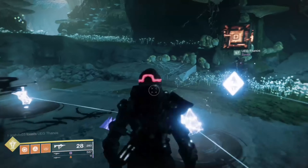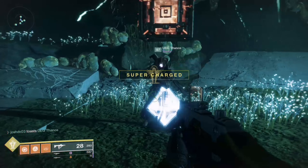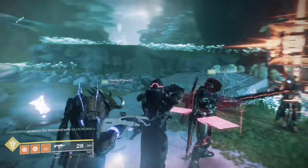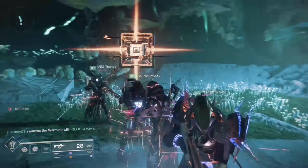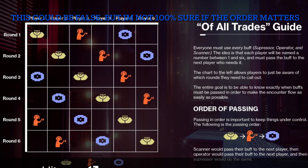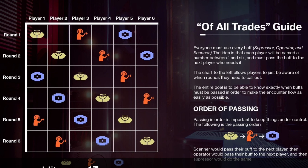So you know the scanner, suppressor, and operator augments, right? What you basically need to do is make sure everyone gets a hold of all three of those in six rounds. For instance, say there are six guys in the fire team — all of us each get one augment. All of us get suppressor, all of us get operator, all of us get scanner.